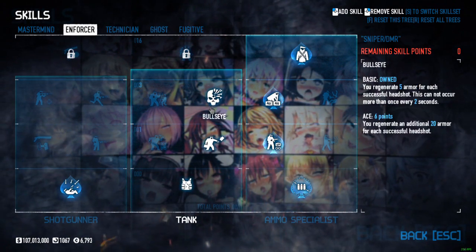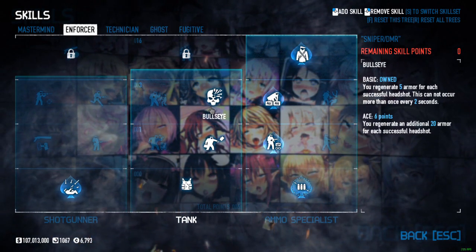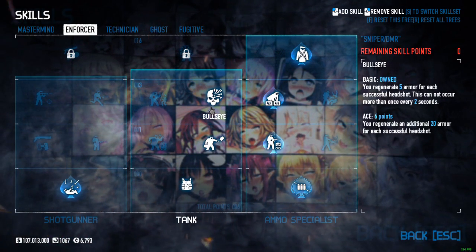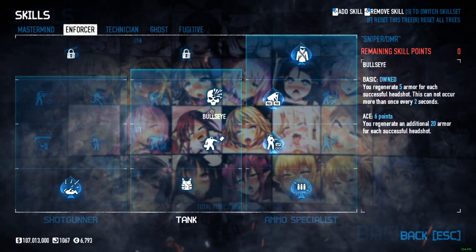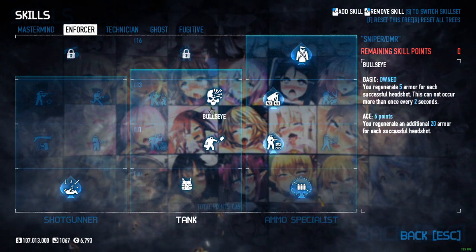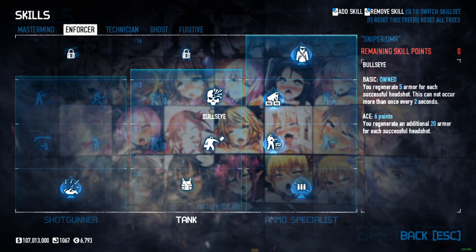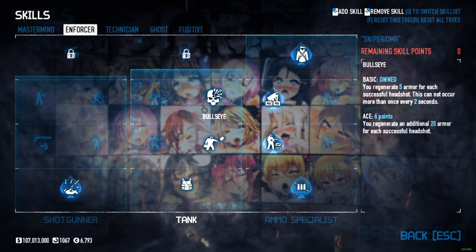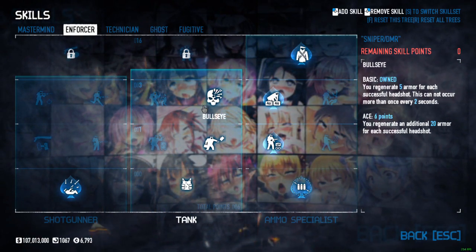One thing you could do is find a different perk to get rid of and take bullseye ace if you want to be a little more aggressive. The plan is that you don't get shot mainly, or at least not as often. So having bullseye just in case — especially on higher difficulties — you could go for bullseye ace for that extra protection. For this build we're not bringing any medical supplies; we're leaving that to our teammates.